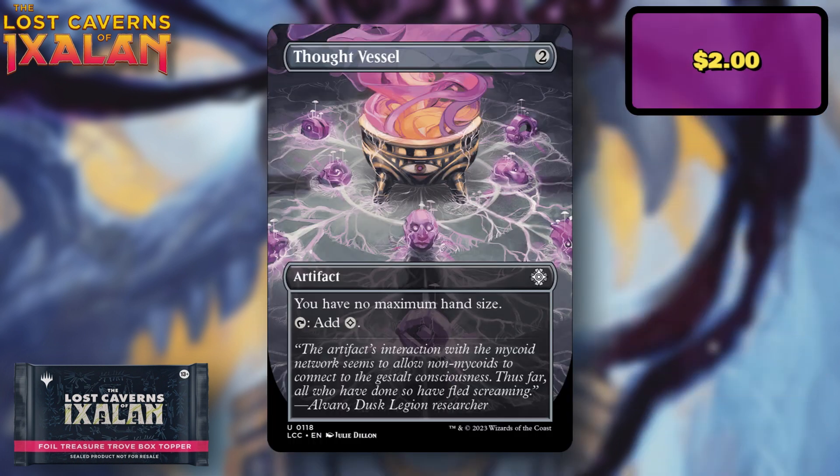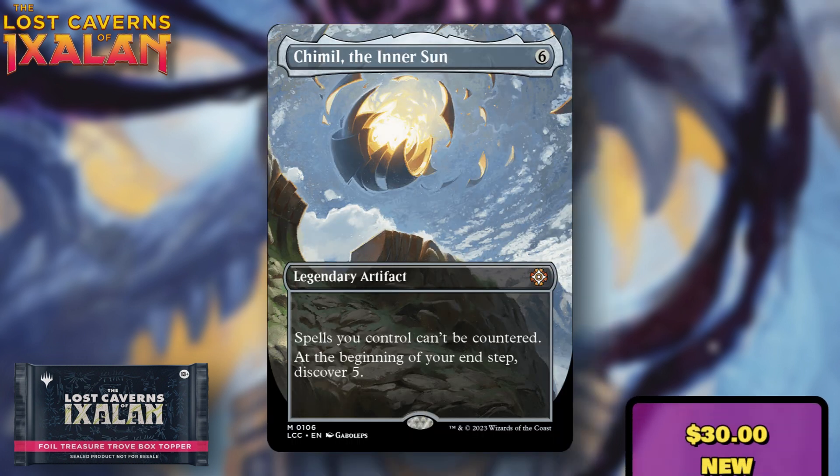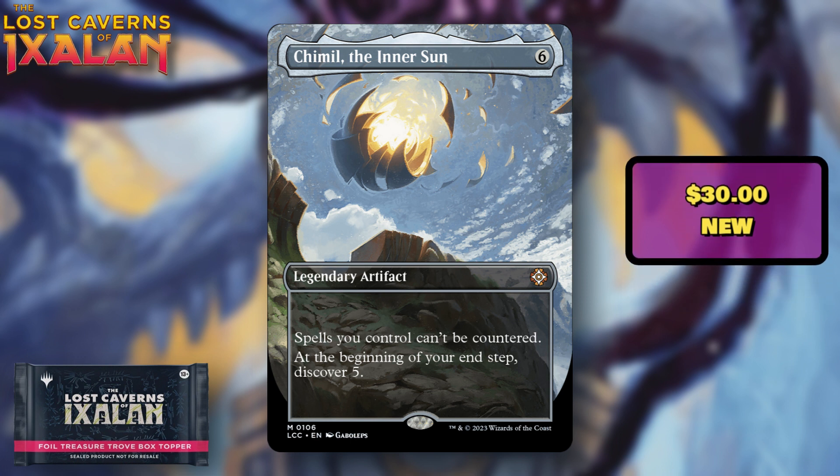Thought Vessel was a $2 card prior to this, but it's always a card people want and always ends up holding value — it's just generically good. Much like Lightning Greaves, I think you'll see this premium box topper version command a bit more value than its more standard reprints.